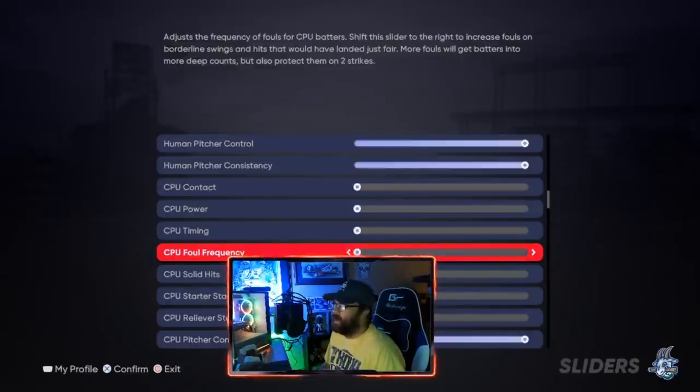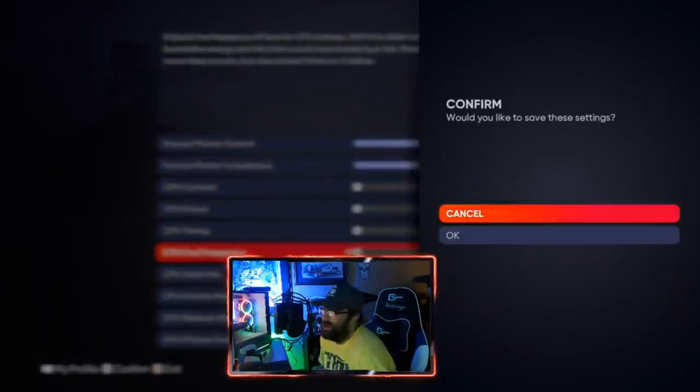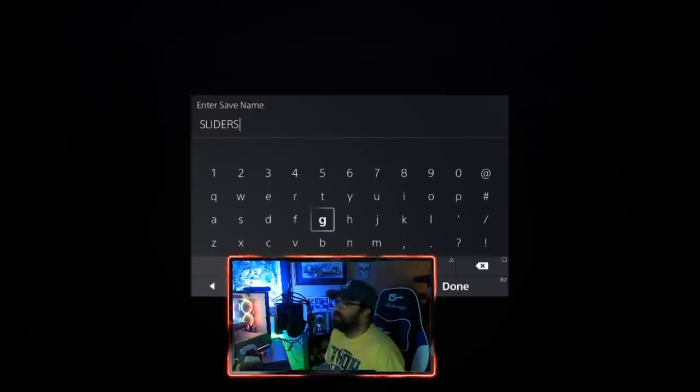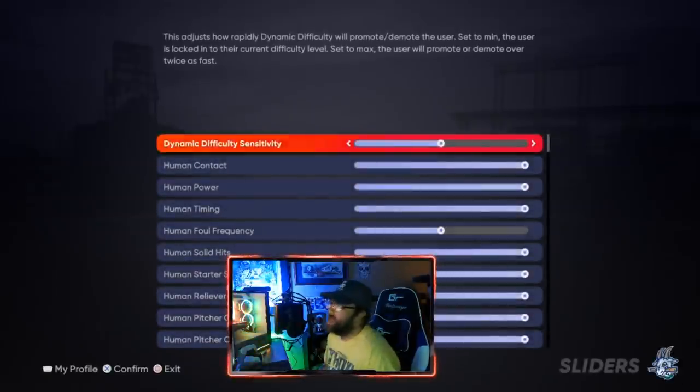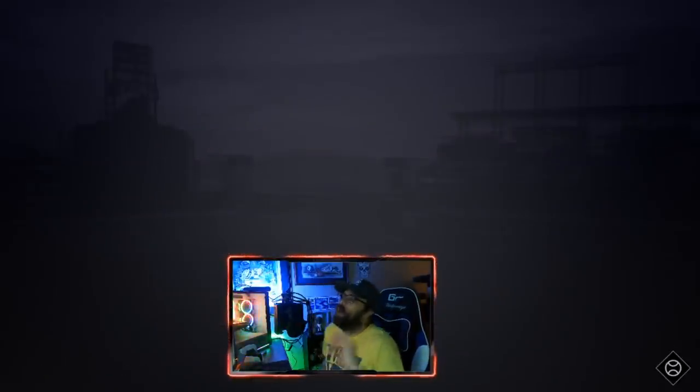Make sure you save before you exit - I almost backed out without saving. Hit confirm to save them. I've got mine saved as 'Sliders 2' - it's going to overwrite the previous one. There we go - saved, got it in there.